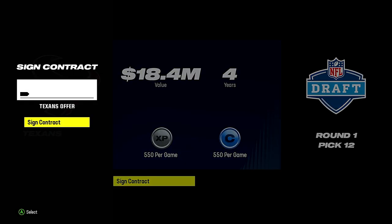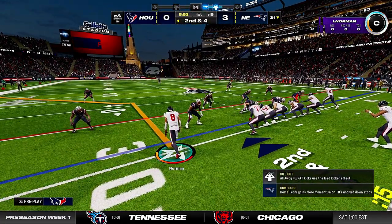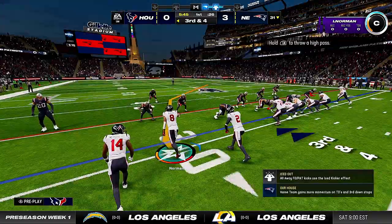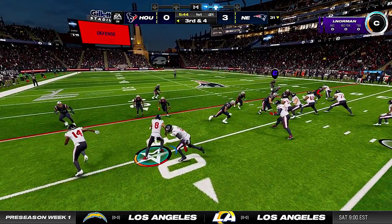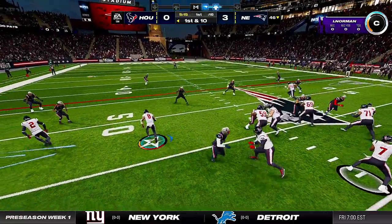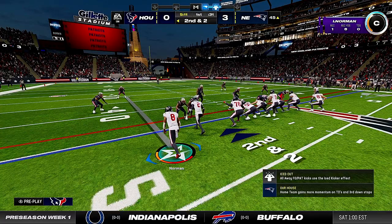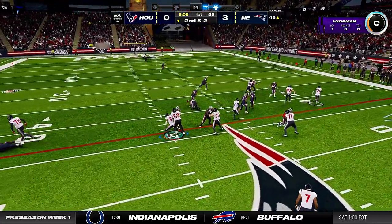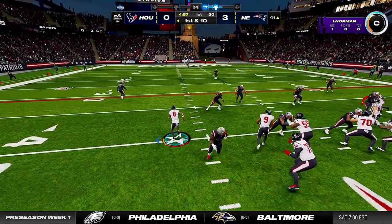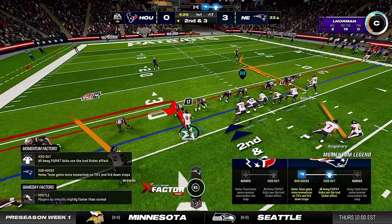First round, 12th pick. If y'all know from watching the series, he had six or seven drops in his career — I don't know what the Houston Texans coaching staff saw in this guy to take him 12th overall, but they obviously saw something special. First preseason game against the New England Patriots. Already down 2-0. What a diving catch — our first career in-field catch, good for six! Then a handoff to Damien Pierce — definitely a good running back, came out of Florida. A penalty on us, blocking in the back — can't do that.